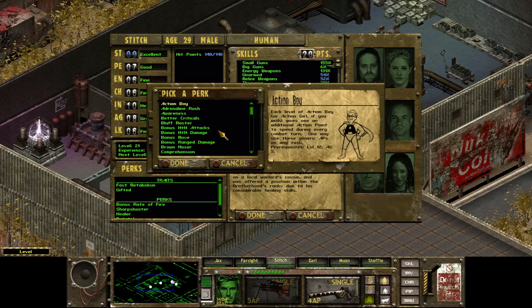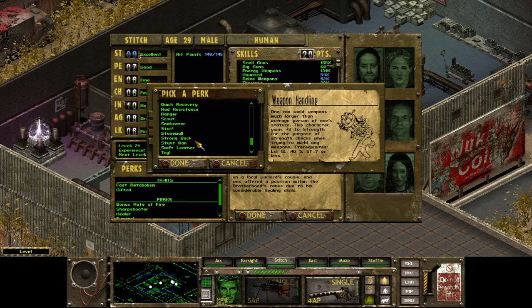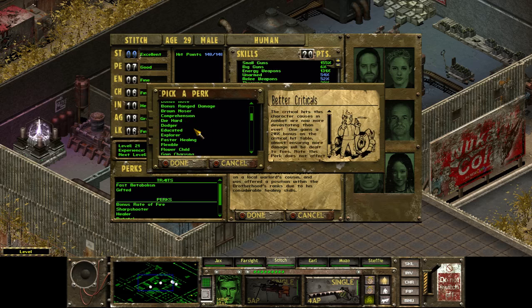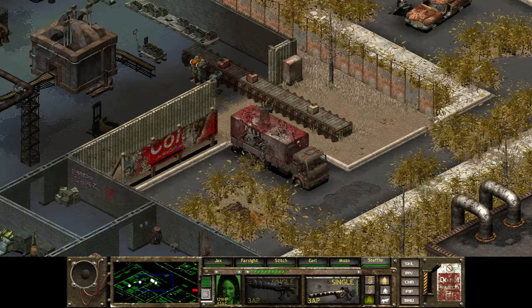Oh Stitch, you leveled up — awesome. You can get bonus range damage, which would be good. Weapon handling is useless right now. More criticals — that's pretty good. He's got the Sharpshooter already. So bonus range damage would be good, better criticals would be good as well. Let's go bonus range damage and bring his energy weapons up.